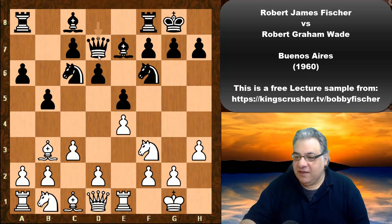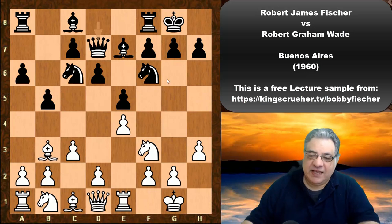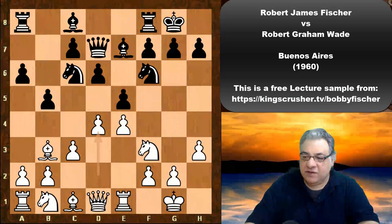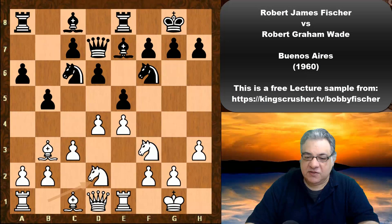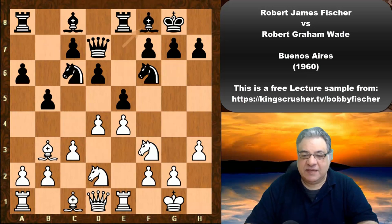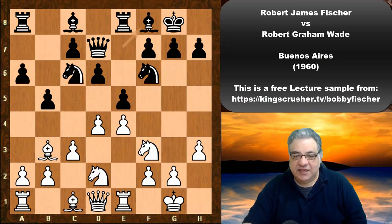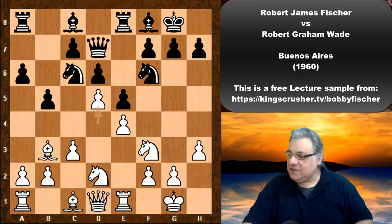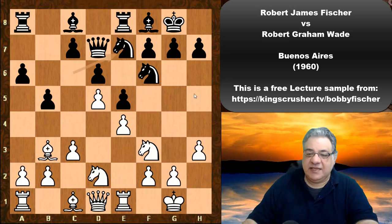It's interesting to see how Fischer reacts to this particular setup. He plays d4, and after rook e8, knight bd2, bishop f8, Fischer is tempted to gain space. He doesn't usually close the center in quite a lot of the closed-with-pairs games, but he closes it here. Perhaps Robert Wade wanted to play it like a King's Indian Defense with a rolling attack on the kingside.